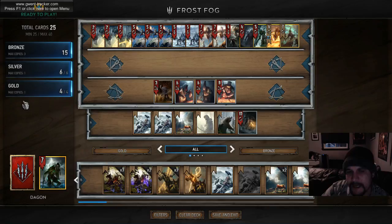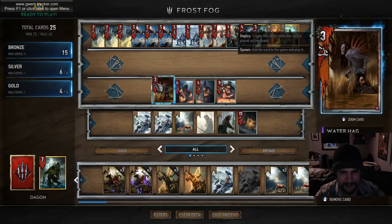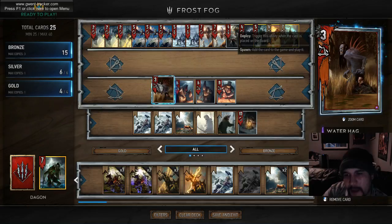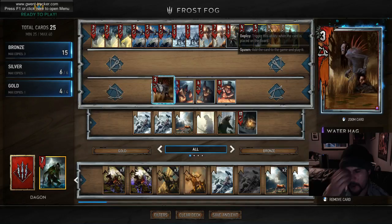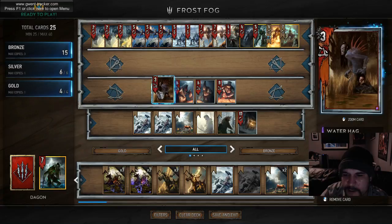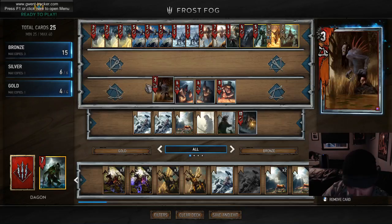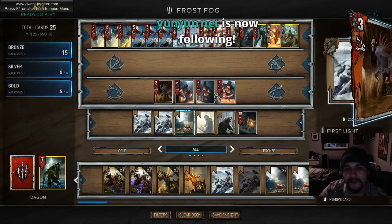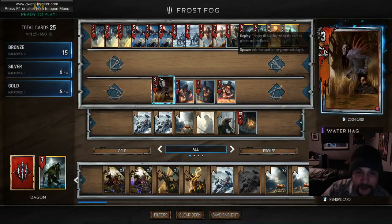The Water Hag is here - all the mages are great. You need a reason not to be playing them rather than looking for a reason to include them. Clear Skies saves you from a lot of situations. The Rain can be super helpful when your opponent has one big unit like an Empire Brigade and then a lot of smaller units. It's also nice for popping Eggs in the Monsters mirror. That Lacerate attached to a body is incredibly powerful - I've had the Lacerate alone be worth over 20 points against Skellige and Nilfgaard who stack one row heavily. It's a really powerful swing card.